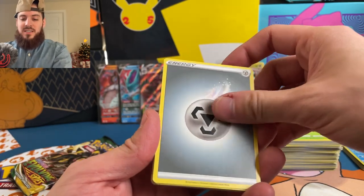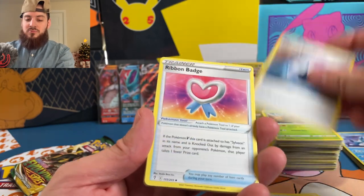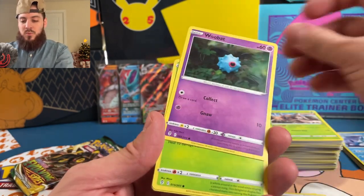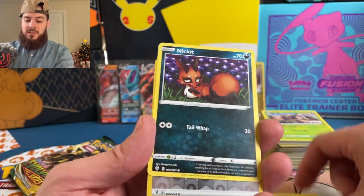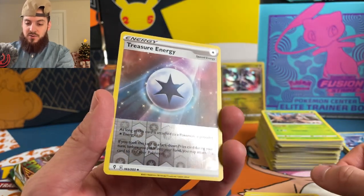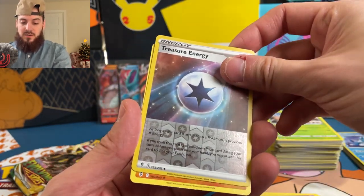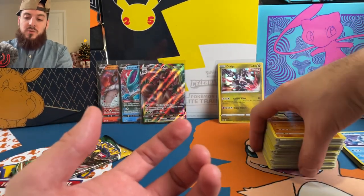Steel energy — Riolu, Treasure Energy, Ribbon Badge, Woobat, Glassifluor, Feebas, Hippopotas — a Nickit, Treasure Energy, and a Seismitoad. This is it — this is for all the marbles.